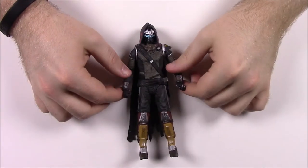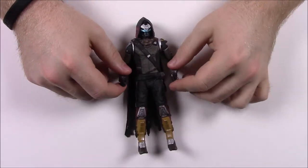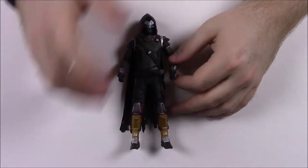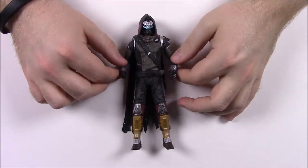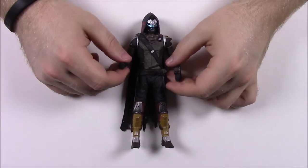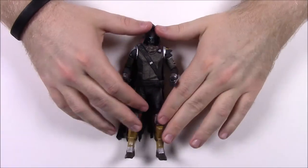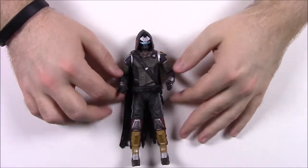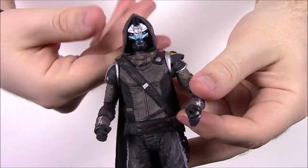Starting off with the McFarlane toys — we've done these in the past, so you can find our old video of all the McFarlane Destiny characters. This is the new wave, wave two. They're all labeled as Vanguard Mentors. I don't play Destiny myself, though my brother is obsessed with it, so I don't know all the details. Here we have Cayde-6, who is of course my brother's favorite character — he's always making jokes and quips.